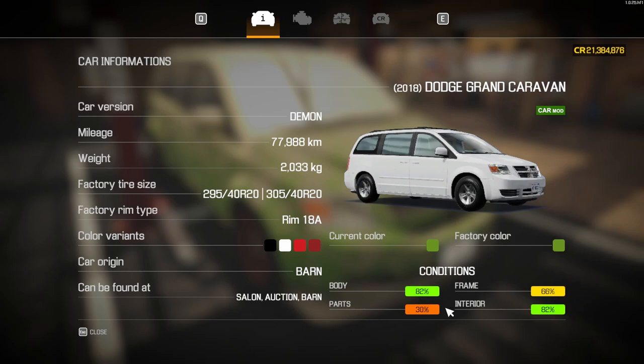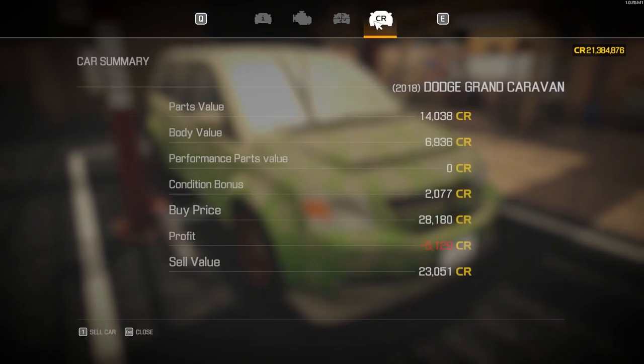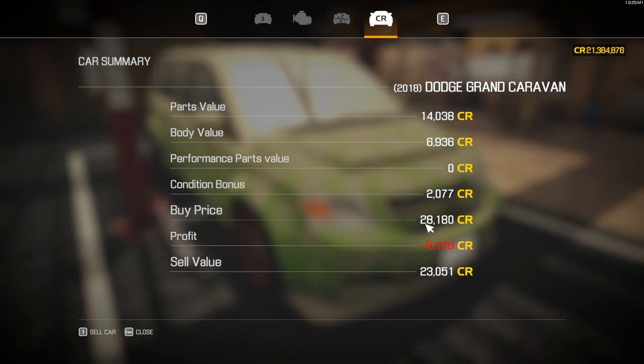Not too bad on the conditions overall - parts are a bit low, frame's a bit low, but everything else is up around the 80 mark, which is a good sign. Did we get a good deal? Not quite - I bought it for 28,180 and could only sell it for 23,051, losing out on 5,129. Hopefully we can claw that back and some by the end of this build.